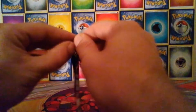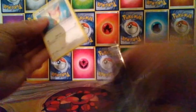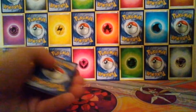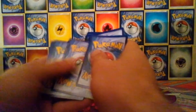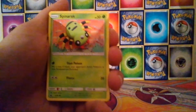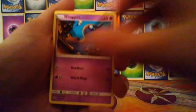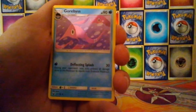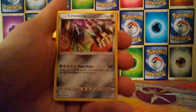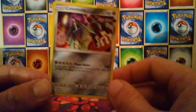Not been the best tin so far, but might be able to redeem itself with this last pack. We have a Skitty, a Spinarak, a Bagon again, a Shuppet, a Rainbow Energy, a Garbodor, a Nuzleaf, a Reverse Wailmer, and the Rare is a Holo Celesteela — so the only pull we got was a Holo, but it's better than nothing.